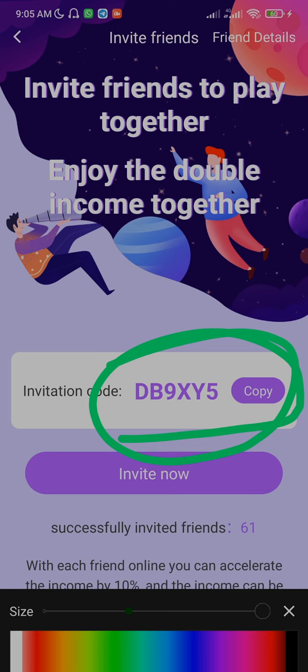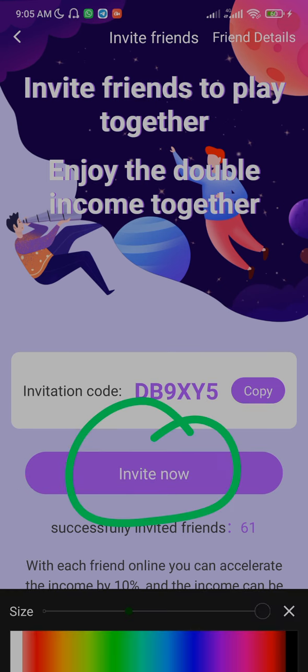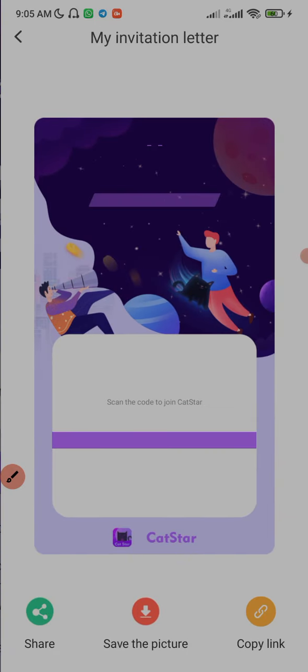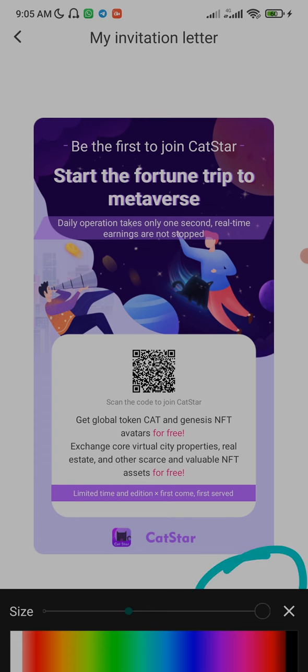Your mining rate will increase as those people register through your link and start mining. Currently I have 61 successfully invited friends, so there are 61 people in my team right now. If you want to copy your link, you click on 'Invite Now,' and when you click on Invite Now you're going to see your link — click on it to copy.